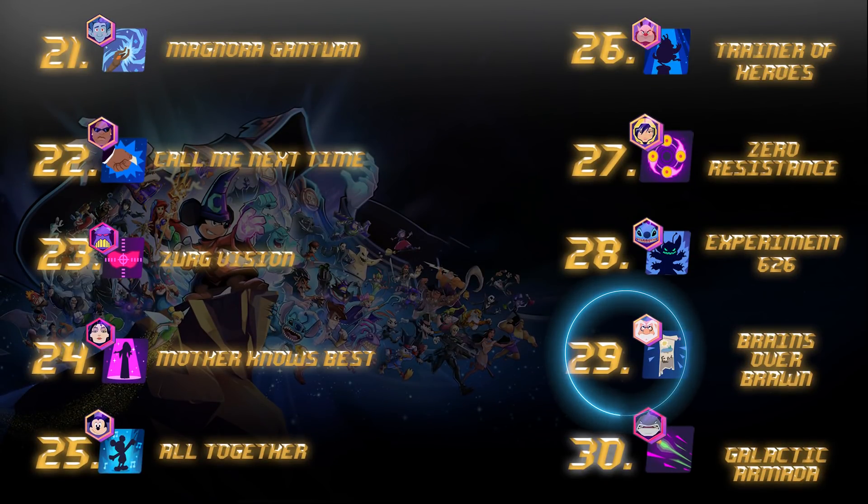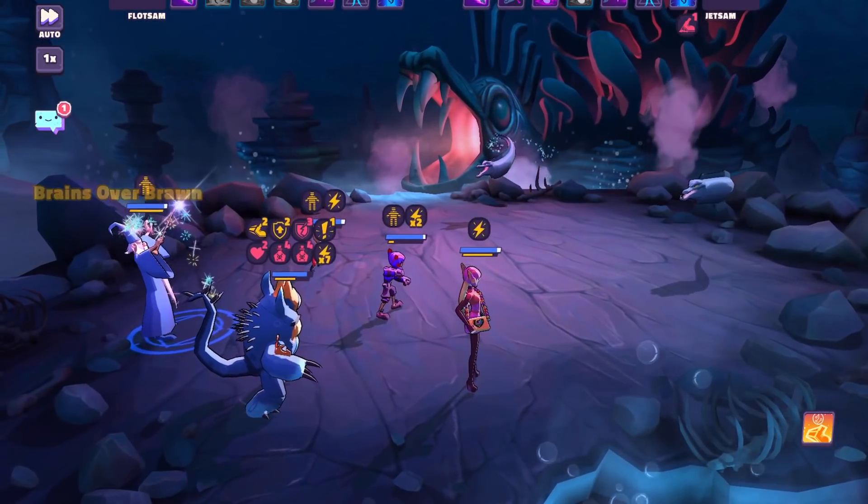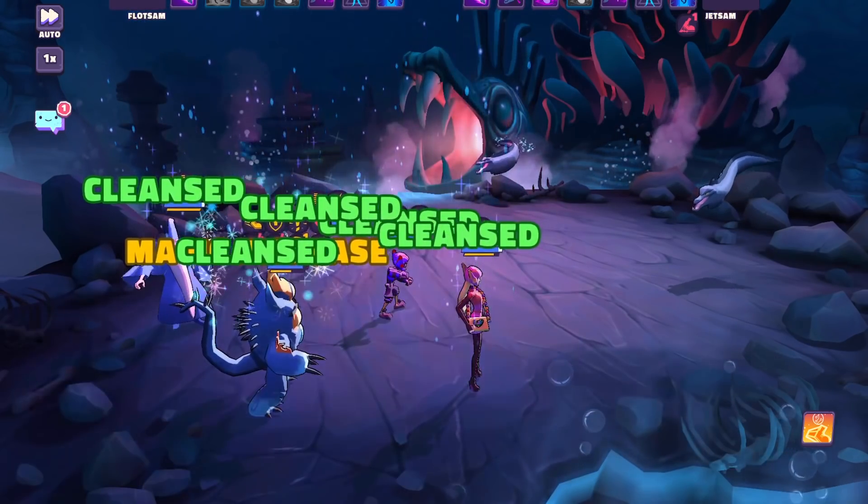Number 29 is Merlin's Brains over Brawn — exactly that. He can do a huge cooldown reset on really any attack in the game in PvP, and within the raid he's able to cleanse his ally by putting this on himself over and over. Even if Merlin is not an S-tier character, this ability is pretty much an S-tier ability and I can't recommend it enough.